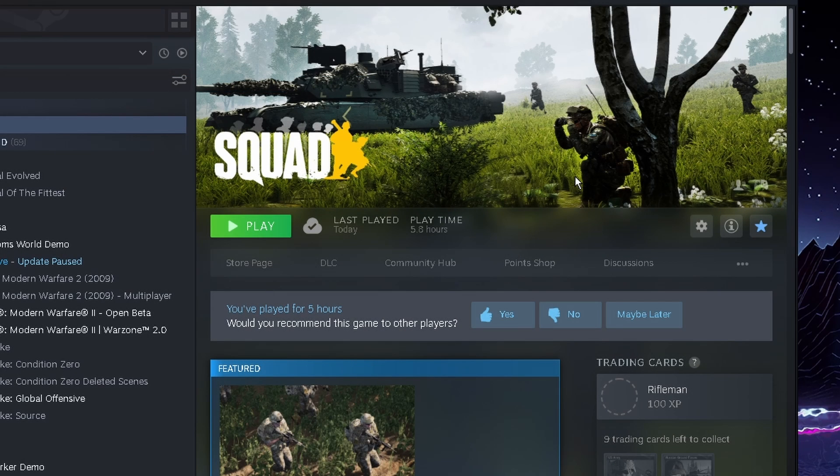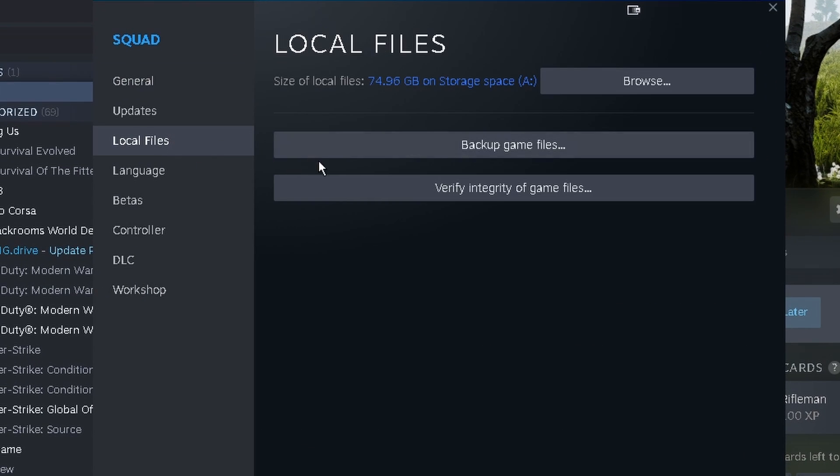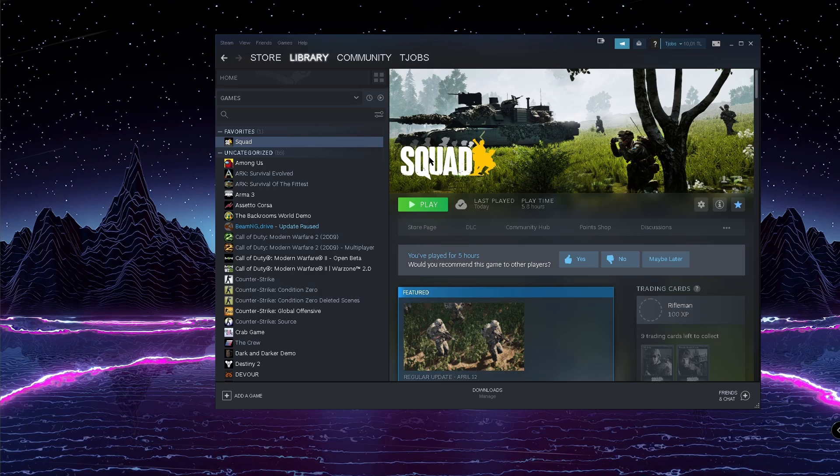The third thing is to check the integrity of the game files for Squad on Steam. Click Manage Properties, then choose Local Files and press Verify Integrity of Game Files. This can help for some systems. If it didn't help, try the next step.